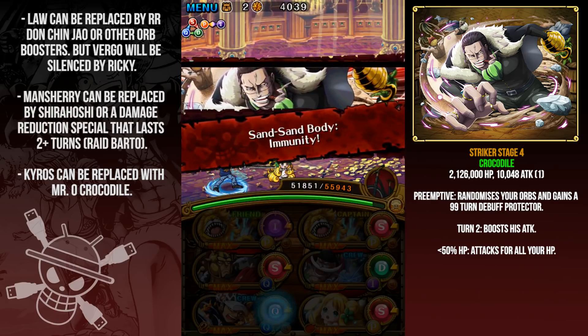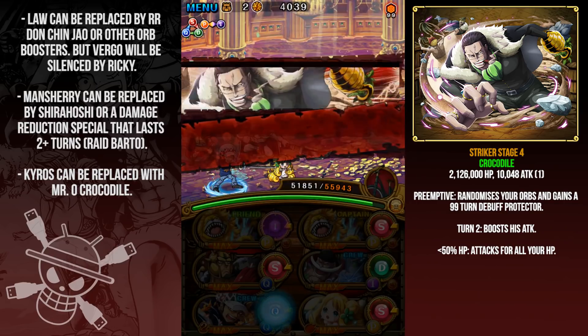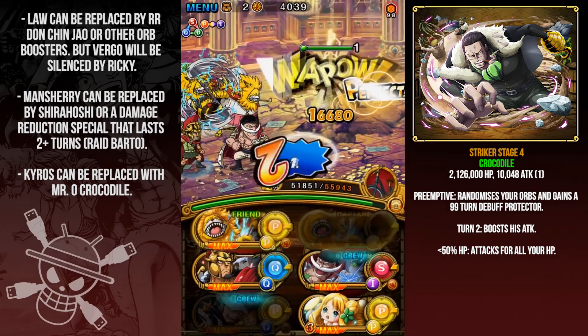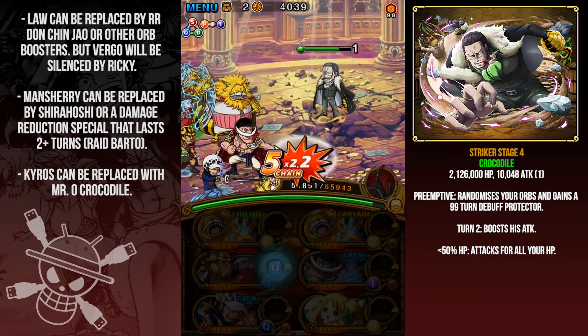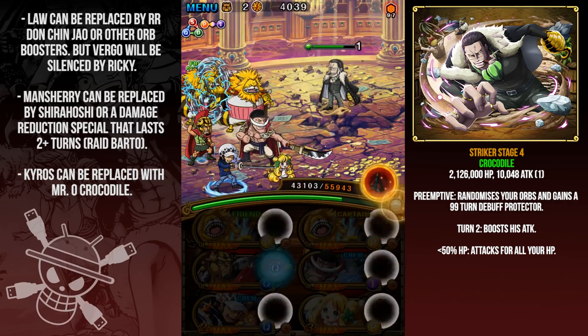On to Crocodile — he will randomize your orbs and gain a 99-turn debuff protector. Pretty straightforward, nothing crazy. You just need to kill him in two turns. I'm going to use the Chiro special mainly for damage, but I'll take one extra turn to do some chip damage because it's a bit close with the Chiro special — it's only a 1.5x orb boost.